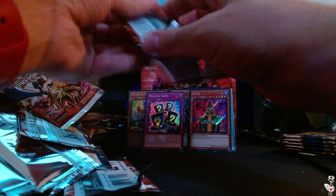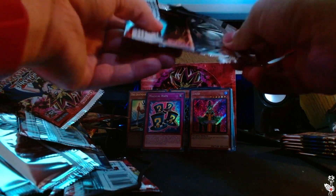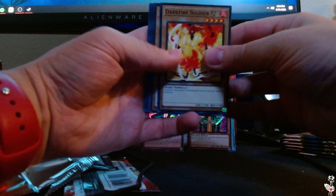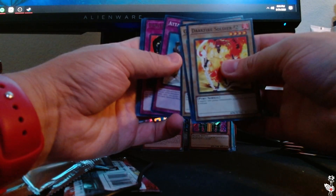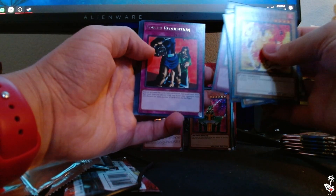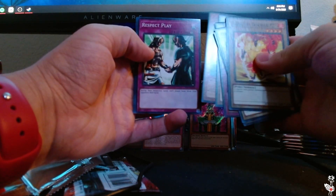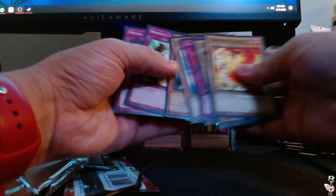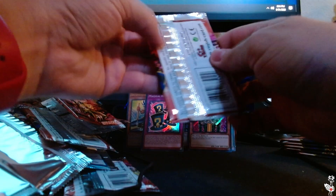Next pack. Dark Fire Soldier number two, Gradius, Dark Bat, Attack and Receive, Forest Requisition in Rare, Island Turtle, Sword Hunter, Respect Play, Metal Detector. I don't really remember Sword Hunter as a kid — have to take a look at that card, maybe it'll help me beat my brother in duels.